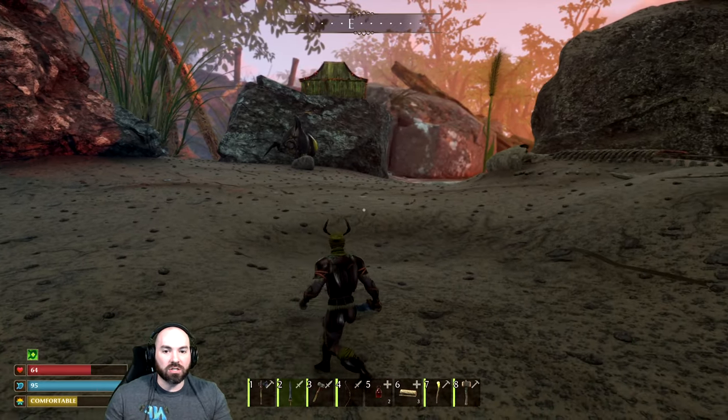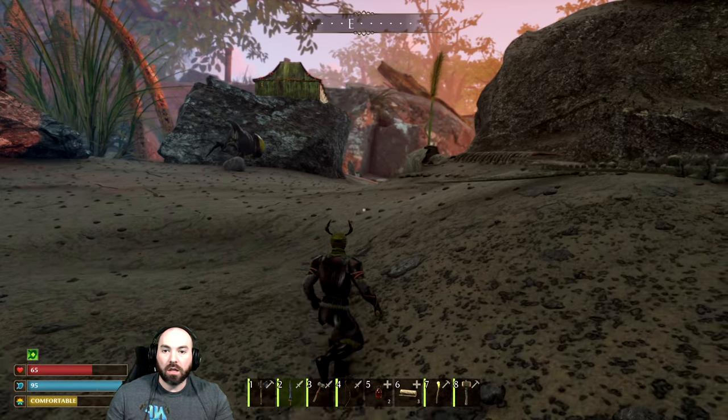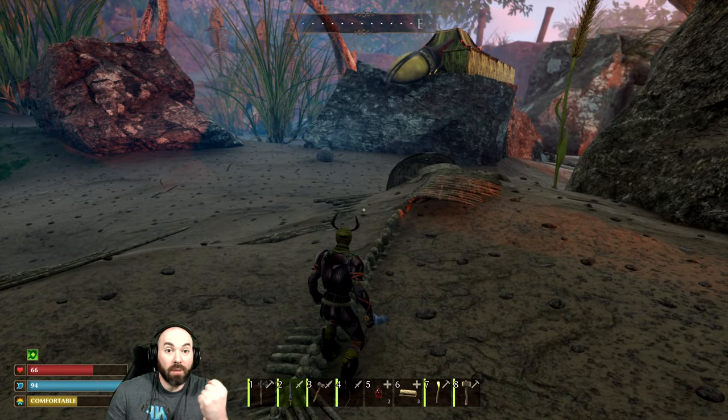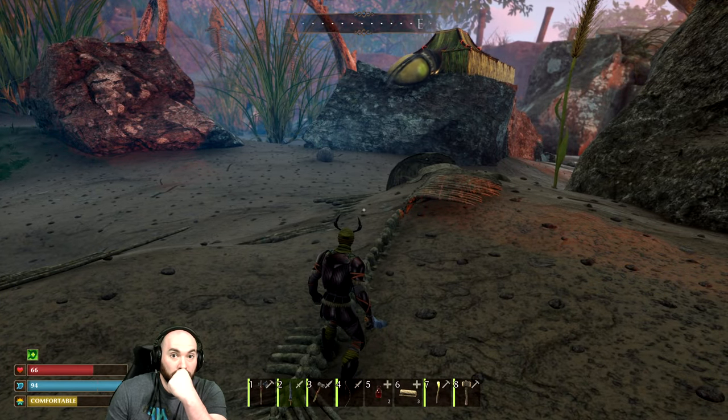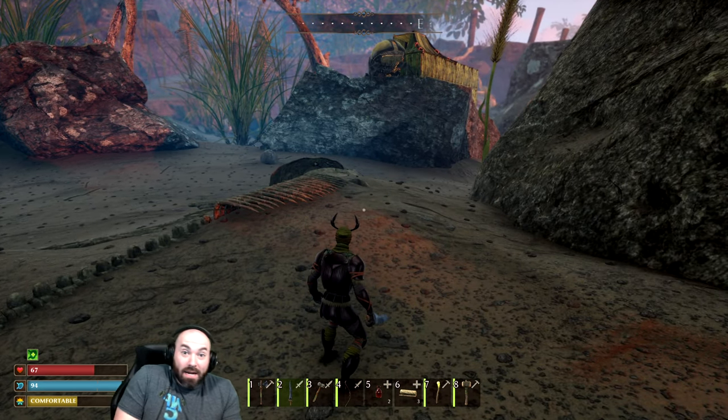That one's much easier to dodge, and that's when you want to unload your combo — two or three hits and then back off for a second. Get away from my house! He's kicking — he's raiding my base!